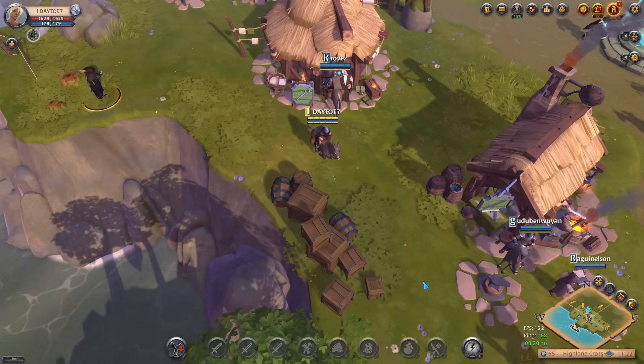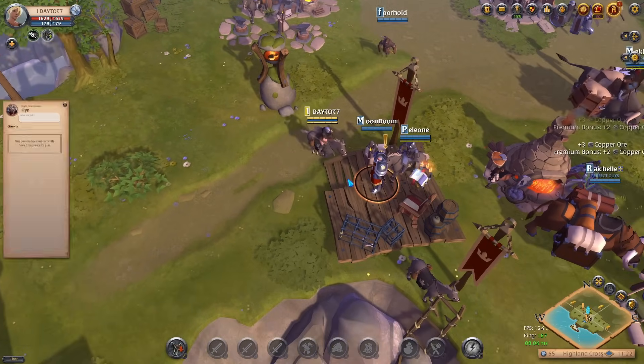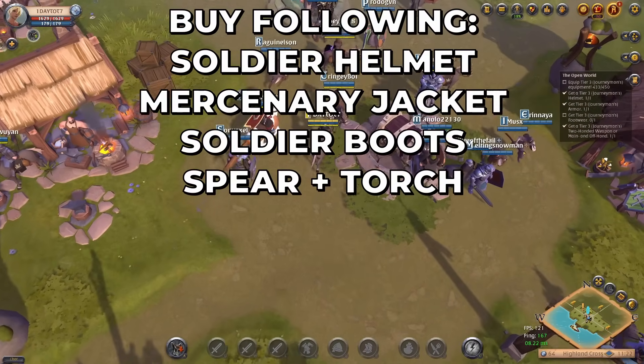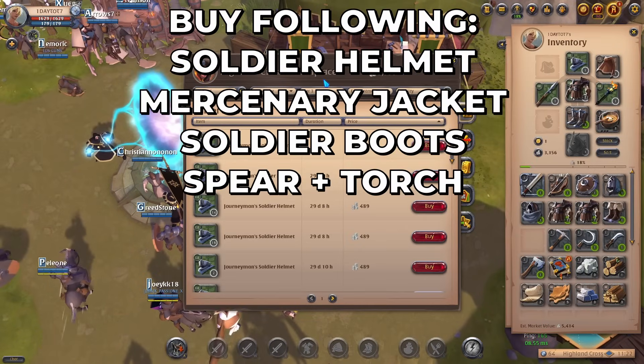Return to Commander Flynn after exchanging your gold and accept the quest for tier 3 once again. The items you want to buy during this step are: the soldier helmet, mercenary jacket, and soldier boots for your armors, and for your weapon and offhand the spear and the torch.